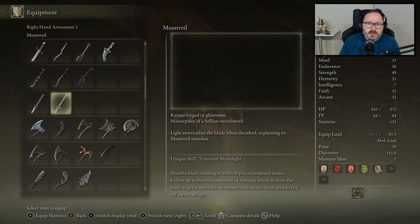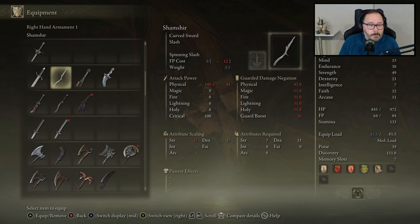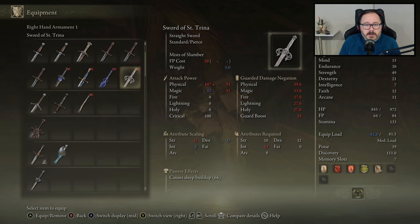Wait, I got the Moonveil? I don't remember getting this. Masterpiece of Salian Swordsmith — light wreathes the blade when sheathed. Sheath the blade holding it at the hip in a composed stance, follow up with either a normal or strong attack to draw the blade. Great speed for an inch slash attack, both attacks fire off a wave of light. I've heard that this weapon is like one of the most broken weapons in the game — everybody's going off on this weapon. Causes blood loss and deals magic damage. Sounds good, if you're into long swords.